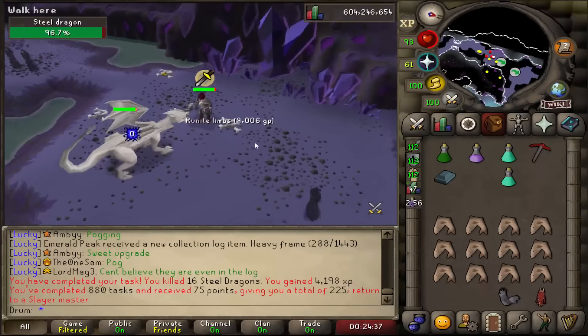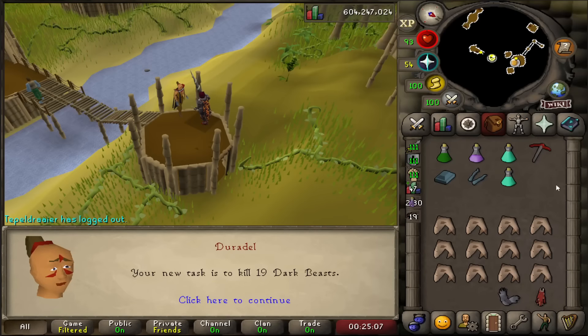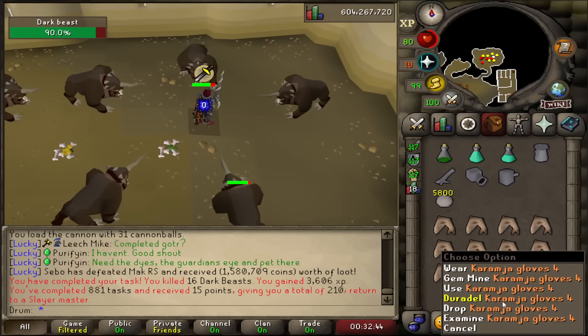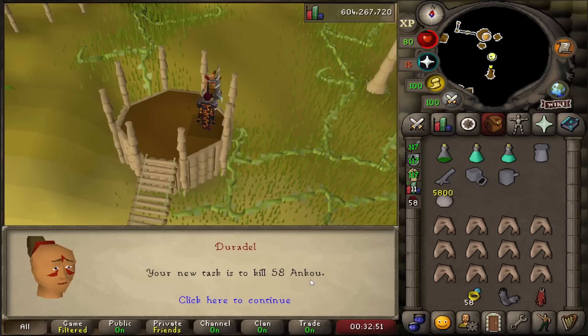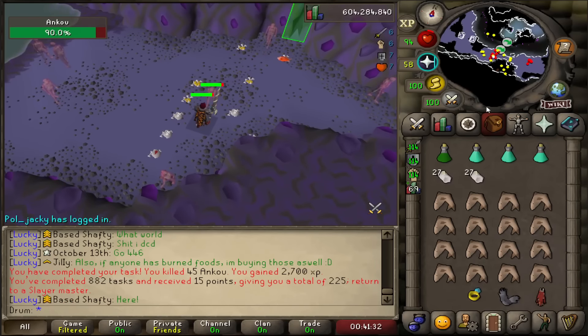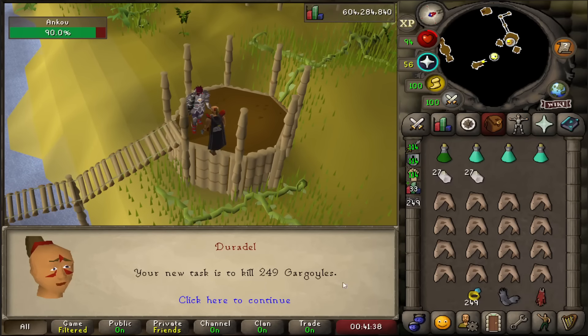Really, Duradel? I'm starting to think I probably should have tried tutorial skipping. I know I have the wrong weapon, but Duradel's probably gonna give me a dragon task next anyway. Oh, that's new. Gargoyles — there we go! Now we could do some bossing. GGs, here we come. This is a big task though — 249. This'll probably take me a couple days.